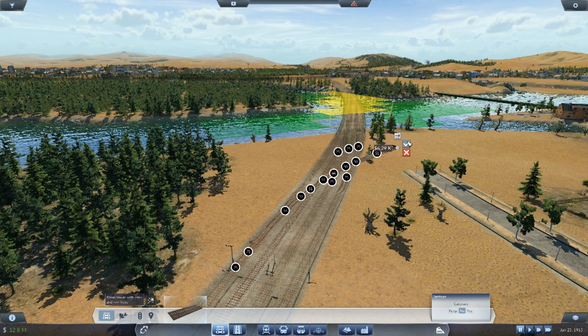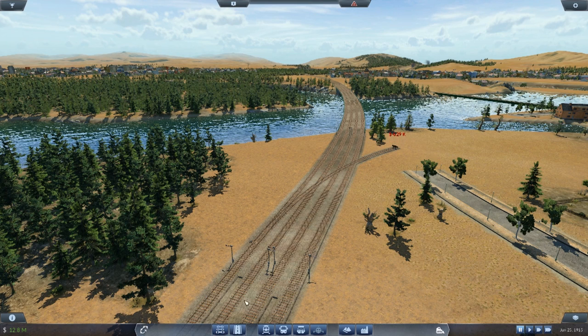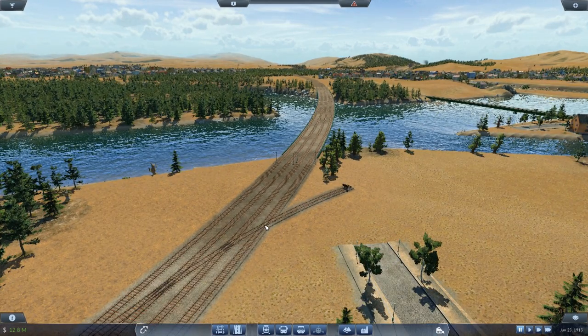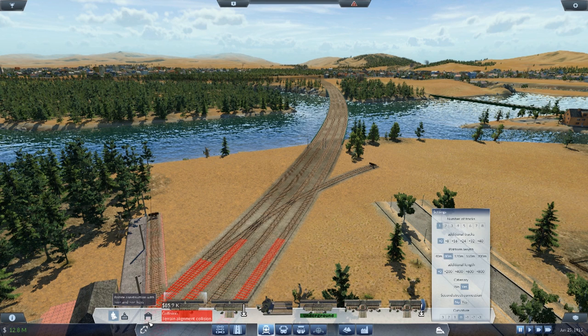I'm going to pop that in and put these as double slip switches. For some reason my game's still being slow — I don't know why, but we're just gonna have to deal with it. Come on — it's being so slow at the moment. I'm gonna have to look into this. It's not even working — why are those switches highlighting? I don't know, I give up.